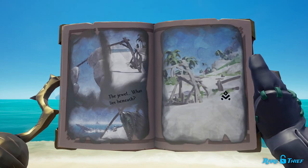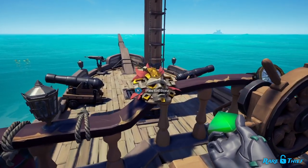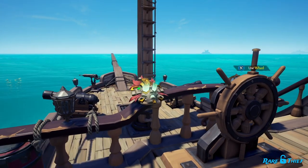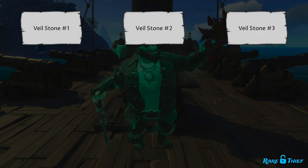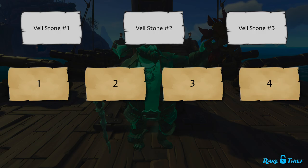Alright me hearties, picture maps are one of the quest types you can encounter in the Legend of the Veil Voyage. To complete this voyage, you will need to collect three Veil Stones belonging to the magical Veil of the Ancients. To acquire all three stones, you must complete three quests, one for each stone. The Voyage itself has an interchangeable modular design with four modules that will switch up the order and type of quests you must face.